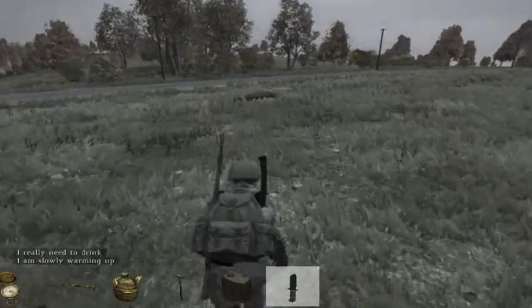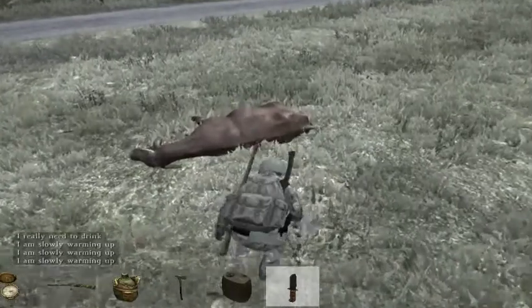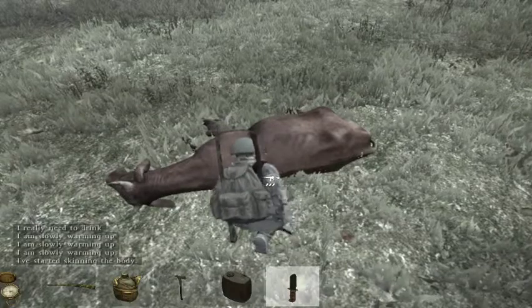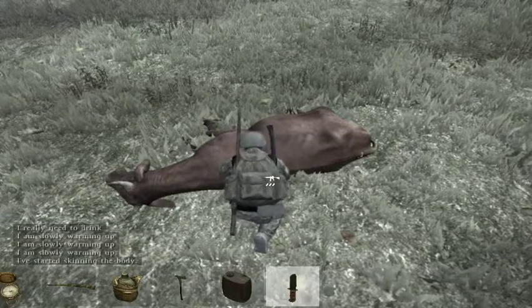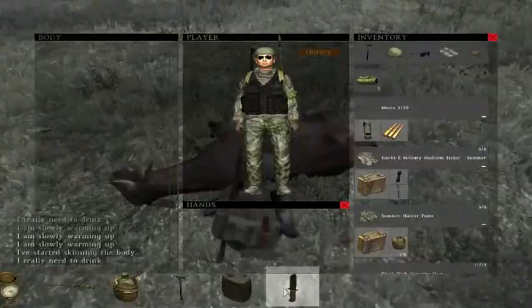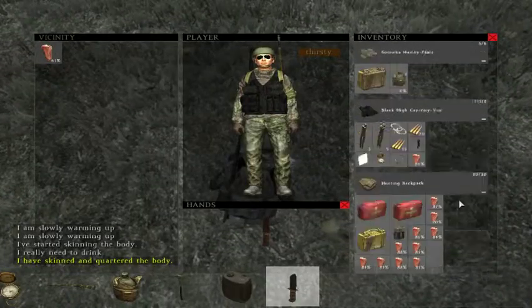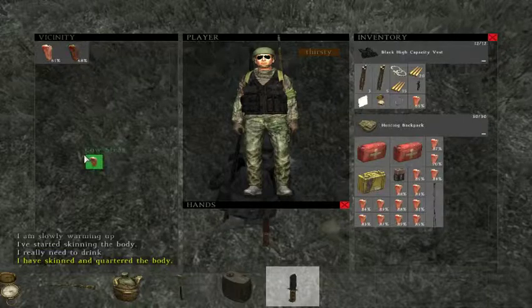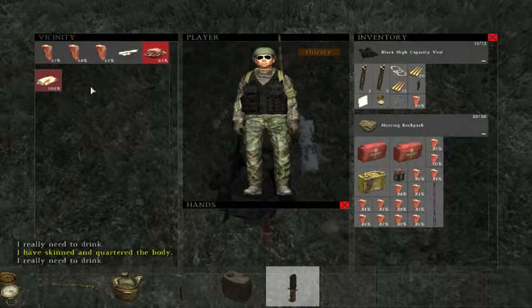It also helps when hunting to be a great shot. Skin and quarter the body — just take the knife, slice it open, try not to go too deep so you don't damage the tissue too much, just try to go past the skin. And we got some steaks. Not high quality, but a lot of these steaks aren't high quality.